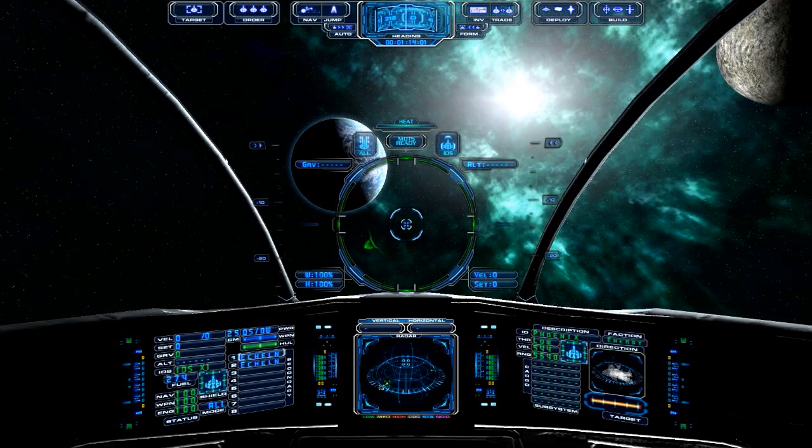Hello and welcome back to our tutorial on Evocron Mercenary. My name is Marlo, and in this episode we're going to be covering the basics of docking at space stations, how to land on planets, and we're also going to be talking about the inventory console and how you can use that to do various things when you're docked at a station or have landed on a planet.